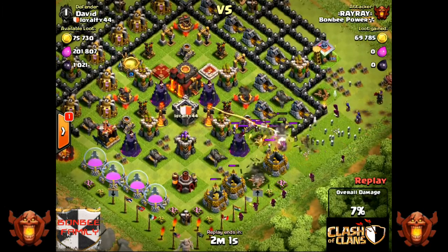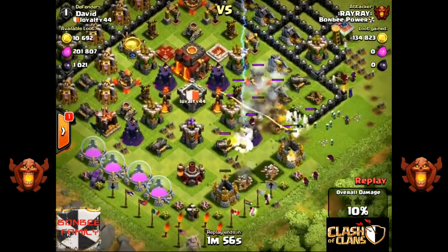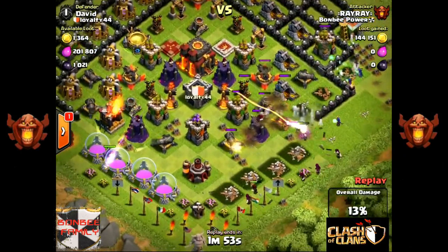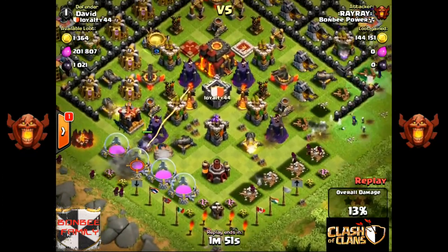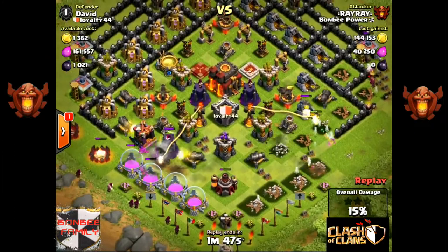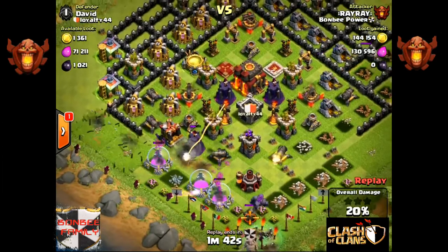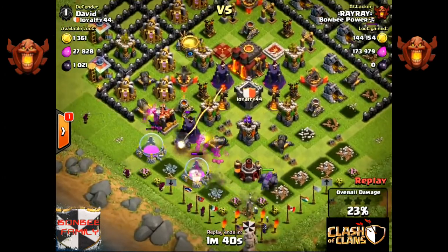He's used his wizard sparingly to clear up the front before he deploys the heroes. The heroes can become a very late feature in champion attacks, where they invoke this new found power that they've got. It looks awesome.